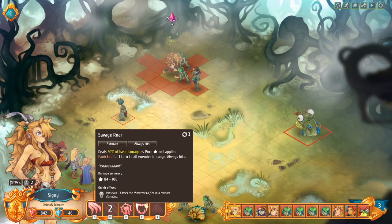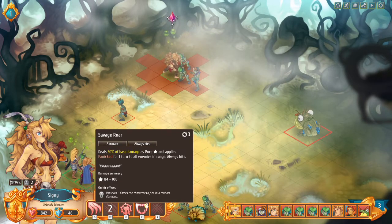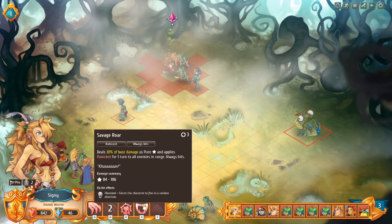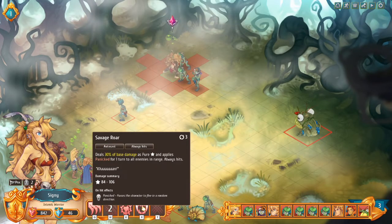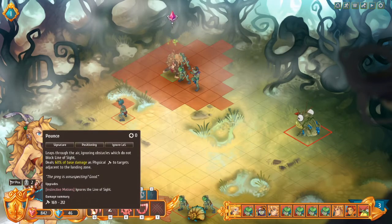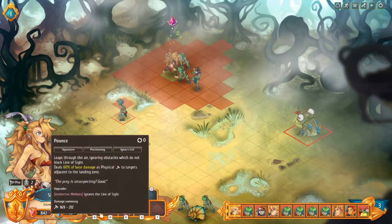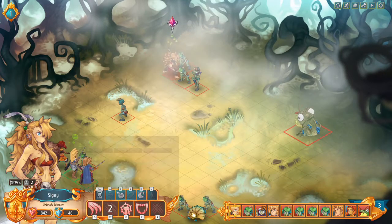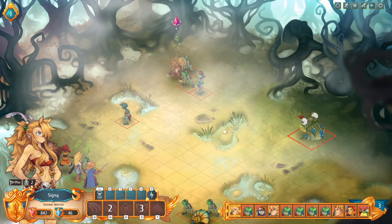Let's not forget Savage Roar. It deals 30% of damage as pure damage and always applies Panic for one turn to all enemies in range — it always hits. This ensures you get the first hit since you cannot miss, and it directly affects enemies. However, it causes enemies to flee in a random direction, which isn't ideal if you're planning multiple Pounces or need enemies in place for a Whirlwind. But if you've pounced into a group and are running out of options, consider using Savage Roar — and they become instantly panicked.